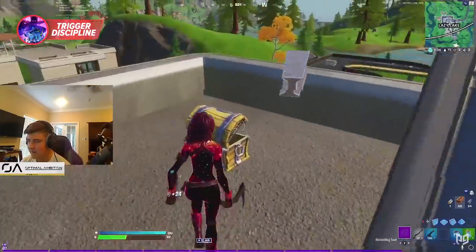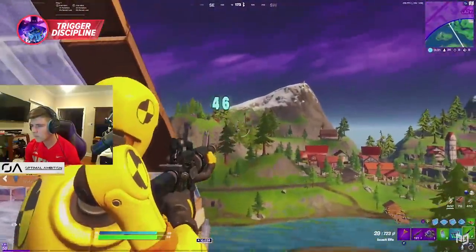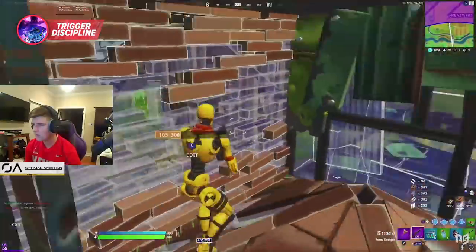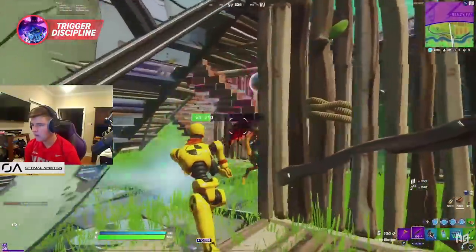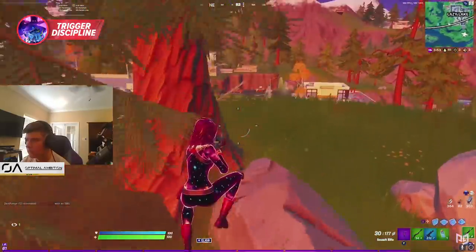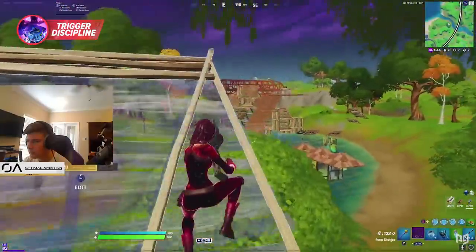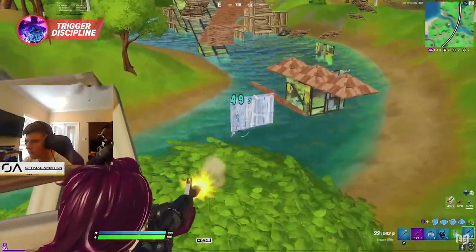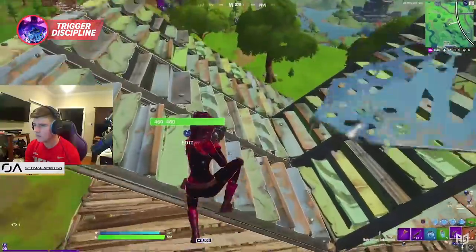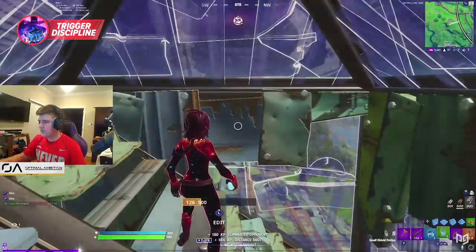The next reason we see Koop dominating fights is his insane trigger discipline. Koop will often hold his fire and take a second to line up his crosshair so he's confident he'll land the shot. Many of us tend to shoot as soon as possible, which leads to missing significant burst damage or giving away our position. Koop is patient — he realizes that missing shots is much more damaging than taking an extra half second to aim. This applies to all weapon types, especially rifles and shotguns. You can deal much more opening damage and land many more one-pumps. If you feel like you're missing most of your shots, you might be trying to shoot too quickly.